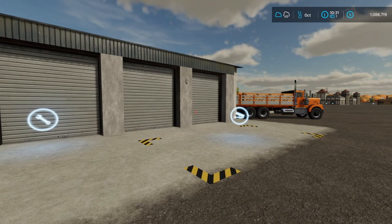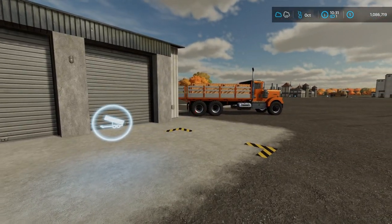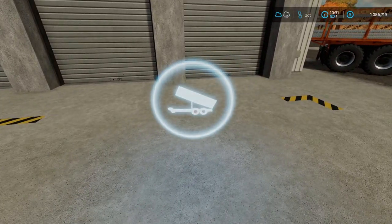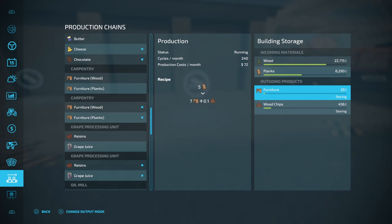So how does this work? Well you're going to bring your product over here and put it right here. If you've already got product on a trailer and you want to drop it off, you put it right here. Another way to store all your items from the factory is going to your production chains. I'm on carpentry right now — you can see I'm going to make furniture out of wood or planks. Over here I just want to make sure that instead of storing, I'm on distributing. What that's going to do is take it from my production facility that's making this item and automatically put it into my inventory as an input in this factory, so I don't have to transport it.